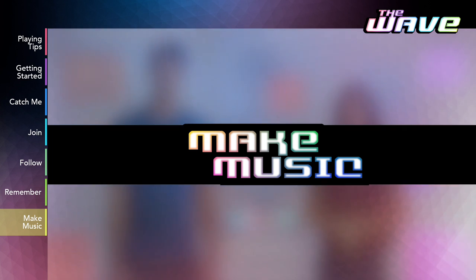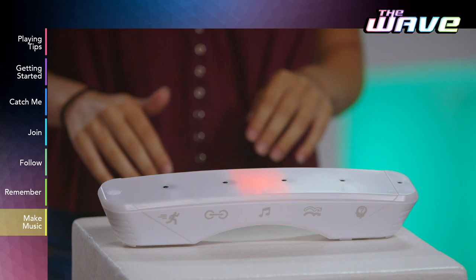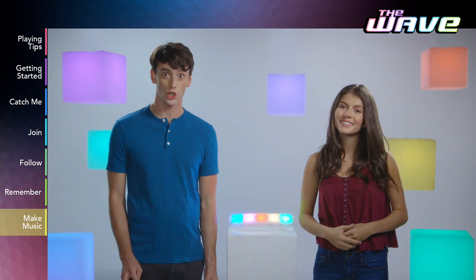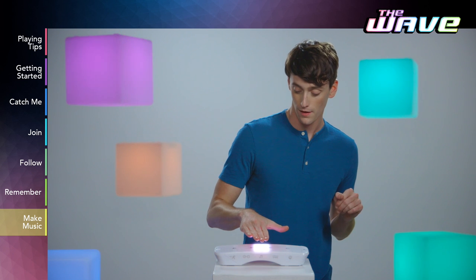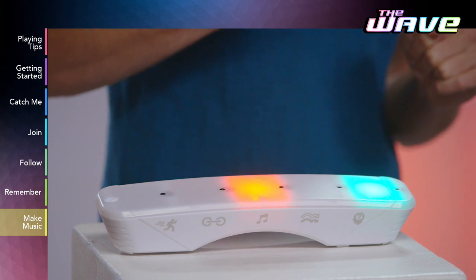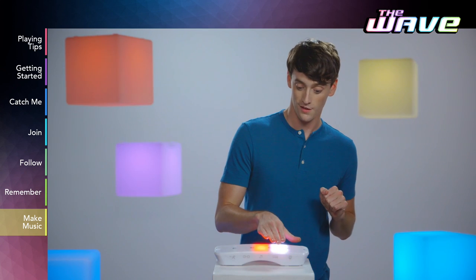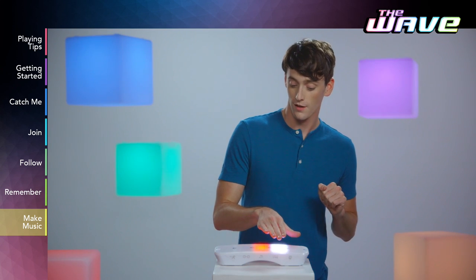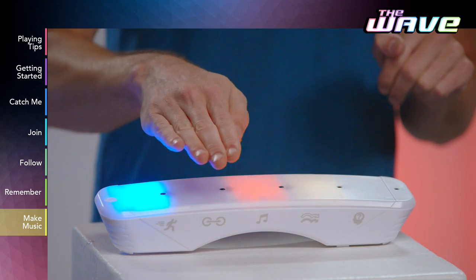In Make Music, every light on The Wave makes two noises and you can trigger each square to mix and match your beats. Turn on each sound by triggering it. If the square is already on, you can make a second noise by triggering it and holding your hand there. To turn a sound off, just wave your hand over it again.